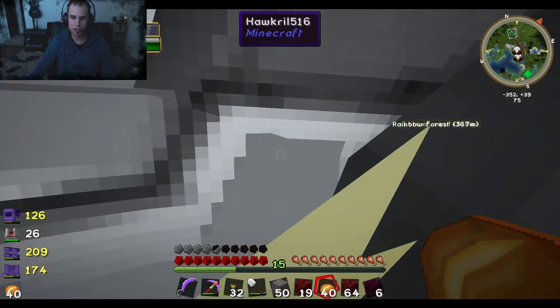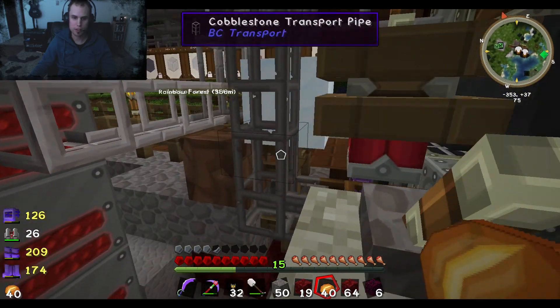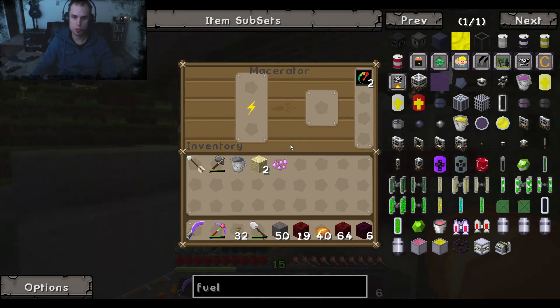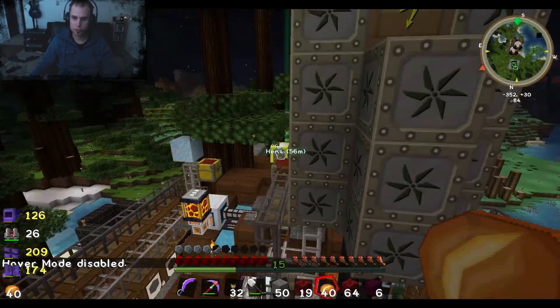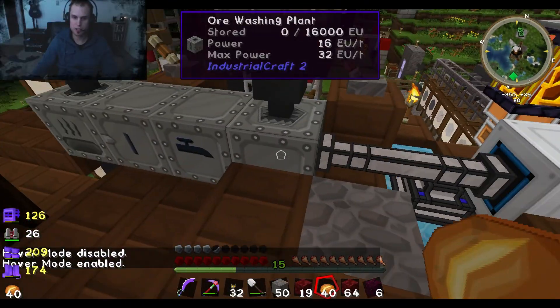This mace right here turns everything into dust - I'm lagging out for some reason - but the crushed ore gets sucked out into this pipe. Such bad lag, but anyway this ore gets sucked into the pipe and then into the chest.